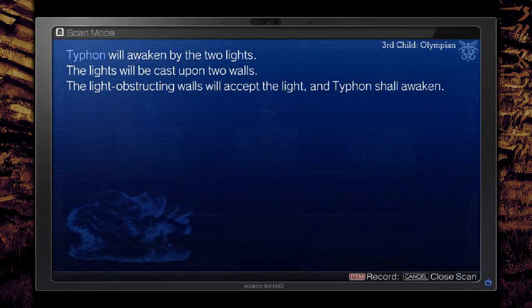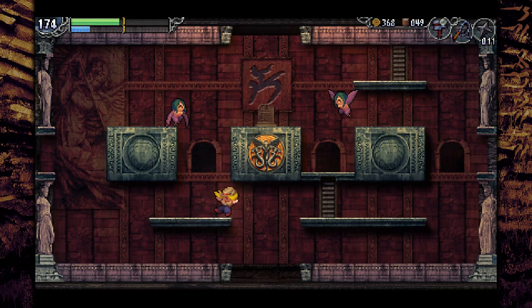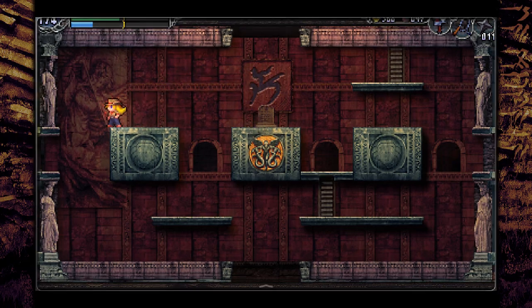These are not doors - they look like doors, but they're not doors. Light will be cast upon two walls, the light of a certain wall, accept the light, and Typhon shall awaken. So there are two lights, you make them do a thing, and then the boss of the area is gonna wake up. This is how I'm reading those clues, but I might be oversimplifying.